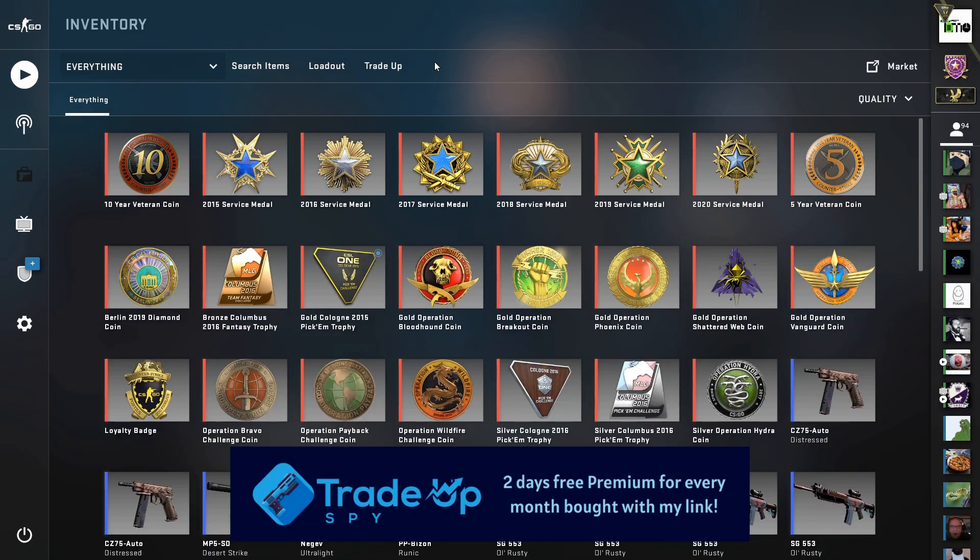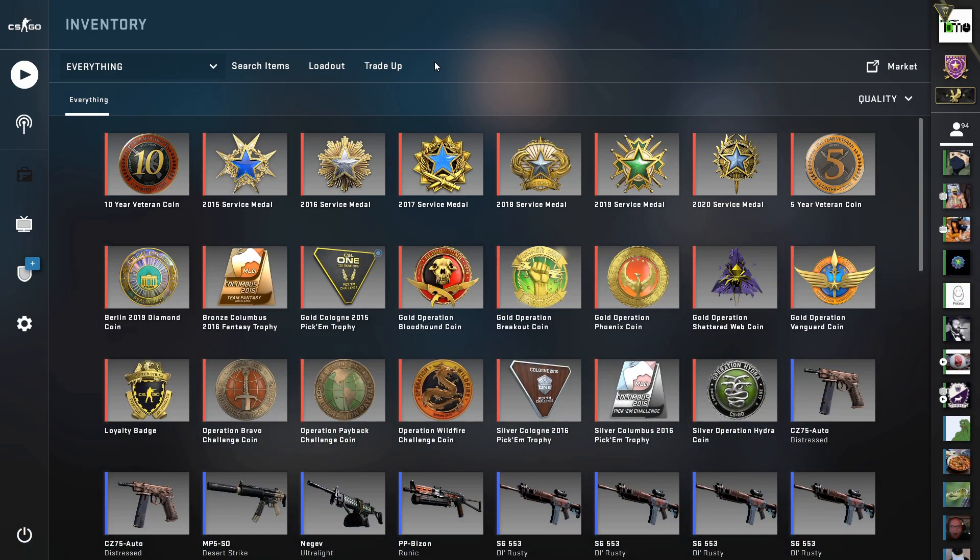All the trade-ups are worked out using Trade Ups By — it's a brilliant trade-up tool. You can check them out using my link in the description, or use code TEEMO on the site for 2 free days of premium for every month that you buy.